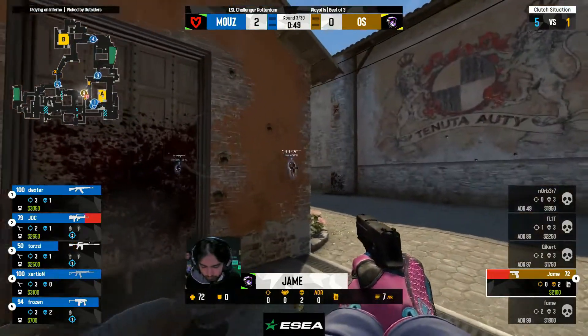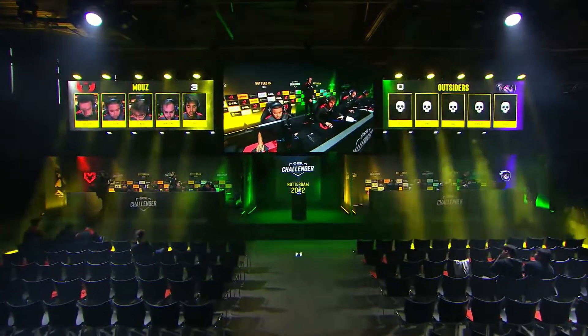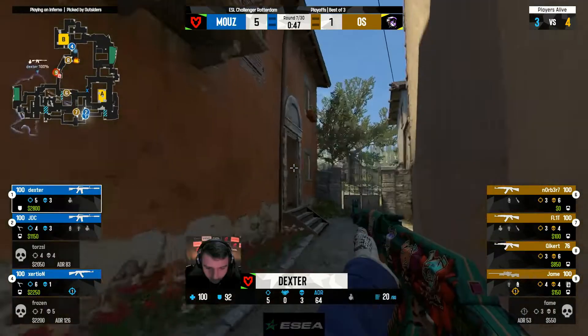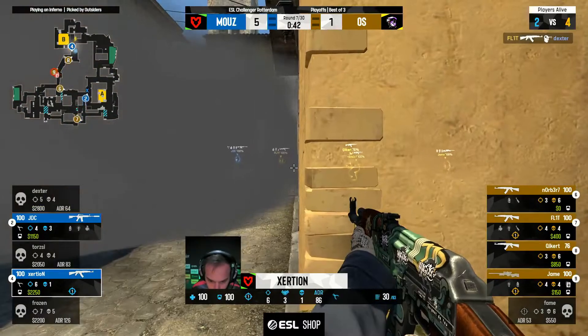Jame looking to at least get something on his way out, but not going to be the case. Frozen pushes down Banana, finishes him off with the MP9. Xersion sitting behind the smoke — that's the last piece of utility on this side of the map. You can see the response — Flit might shut it all down here as Dexter walks straight into his crossfire.